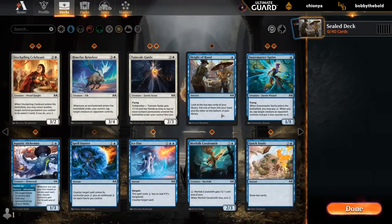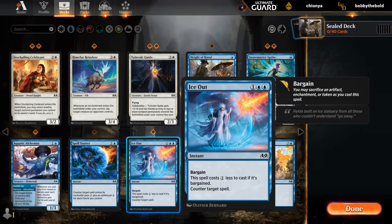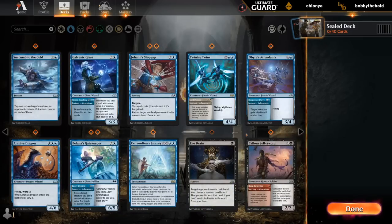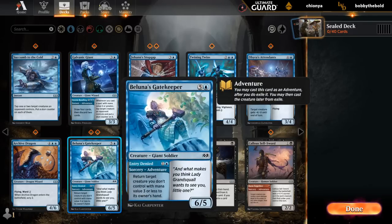Let's take a look at blue. We've got a cantrip in Sleight of Hand, always fine. Double Sprite especially good in the blue-white tap synergy deck but also has a bit of overlapping synergy with blue-black fairies. Got a couple Counterspells. Spellstutter also good in the fairy deck. Ice Out can be three or two mana if we bargain. A few filler cards. Quick Study can also be nice alongside those Counterspells. And Double Stop Gap. Galvanic Giant, more late-game cards. Attendance, Dragon, all good cards as well. Double Gatekeeper gives us an early adventure and then later in the game a 6/5. And then Journey. So blue looks okay — definitely have a few fairies for the fairy deck.